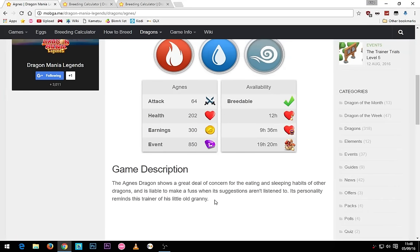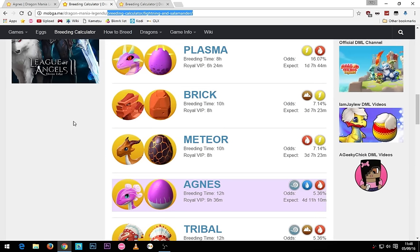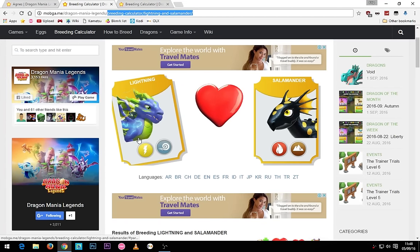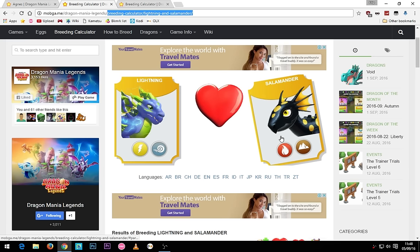Its personality reminds this trainer of his little old granny. To breed the Agnes dragon you have to get the lightning and the salamander dragons, and you have 10 possible outcomes including the Agnes dragon.